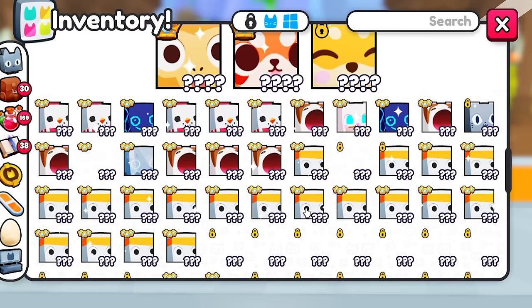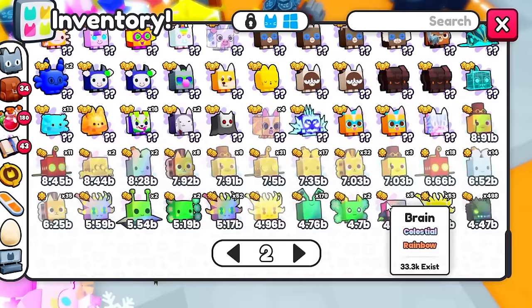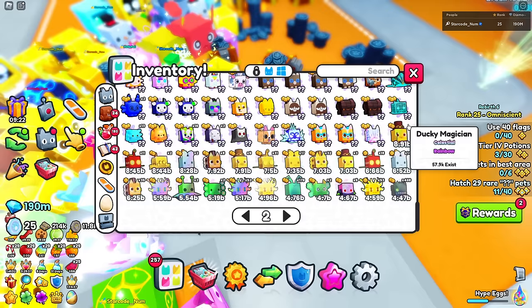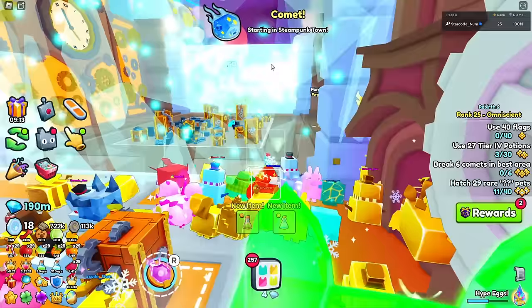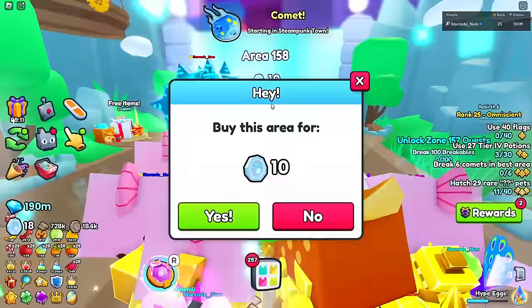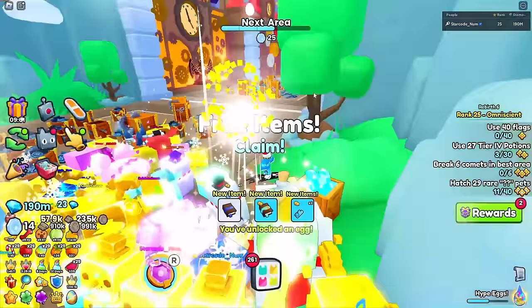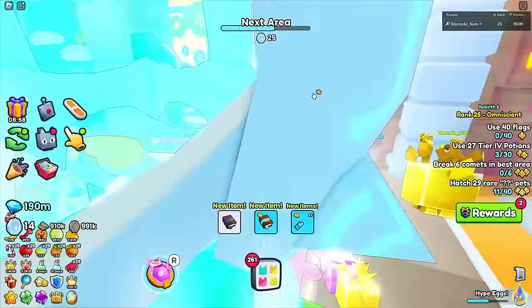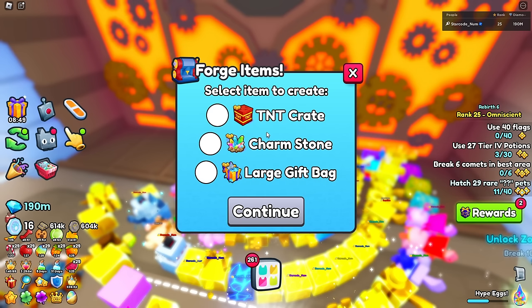The game randomly unequipped some of my pets, but we have a new best pet at 8.91 billion stats. Let's buy through more areas. There's a lot of new machines - one I kind of skipped is the forging machine. It's not too impressive but lets you select items to create: TNT crates, charm stones, and large gift bags.